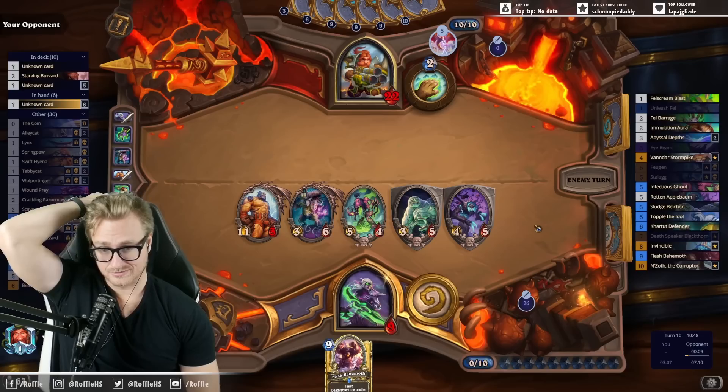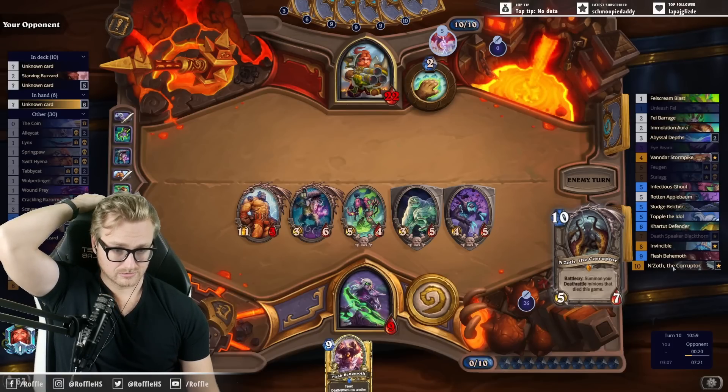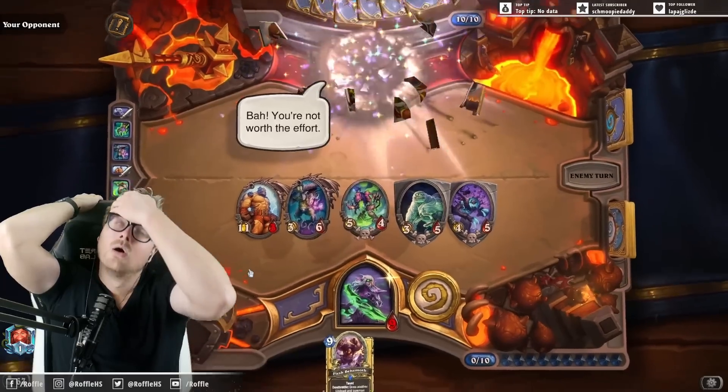Always Misha? Yeah, the opponent is really good at rolling taunts. No N'Zoth? I mean, I just talked about how I need to draw it.